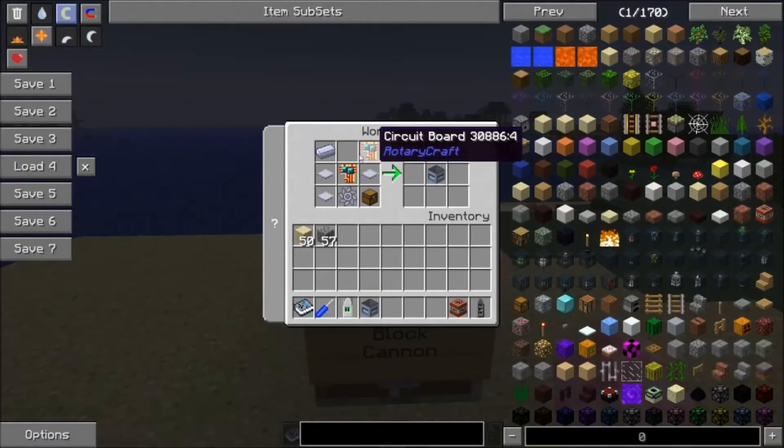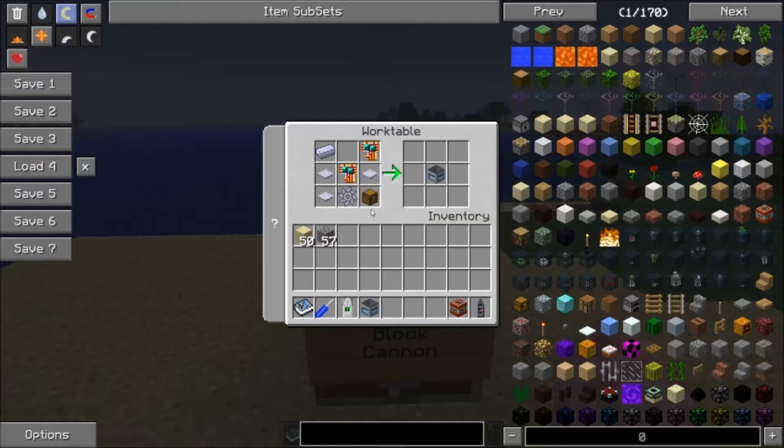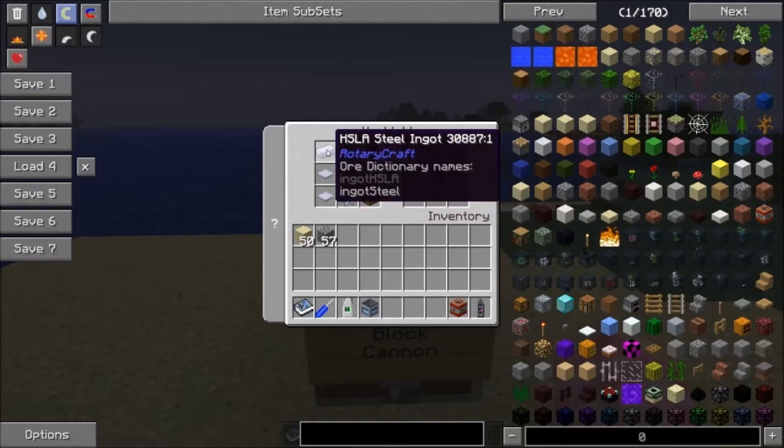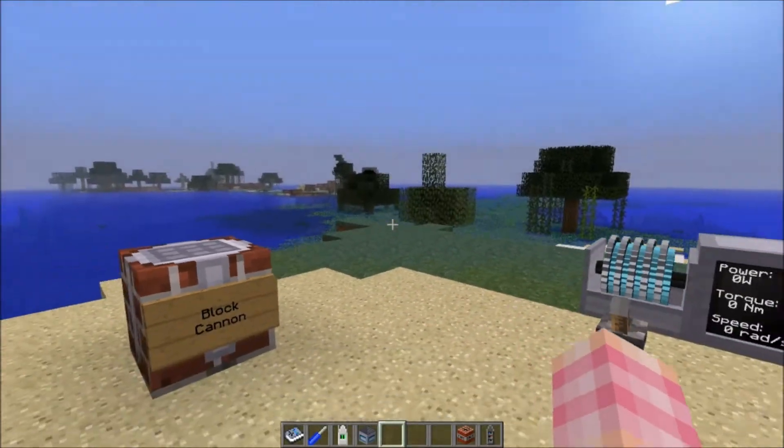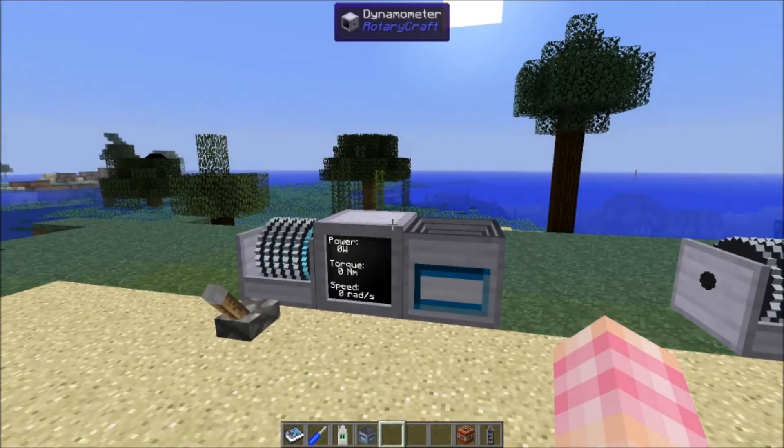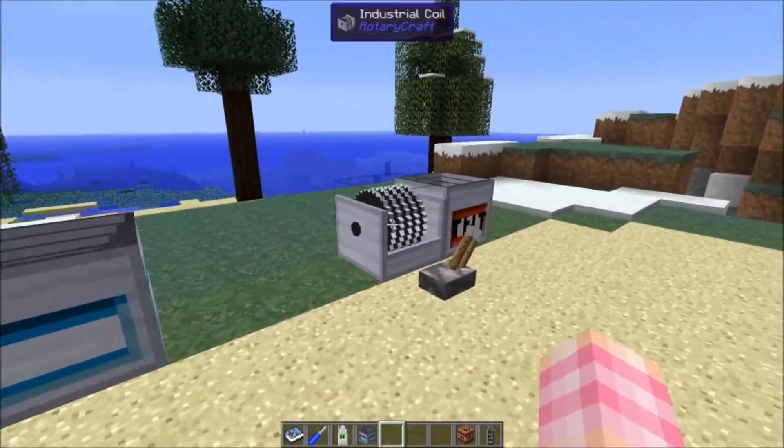The block cannon is crafted with two circuit boards, three base panels, a chest, a compressor, and an HSLA steel ingot to give you the block cannon. And the block cannon is this right here.